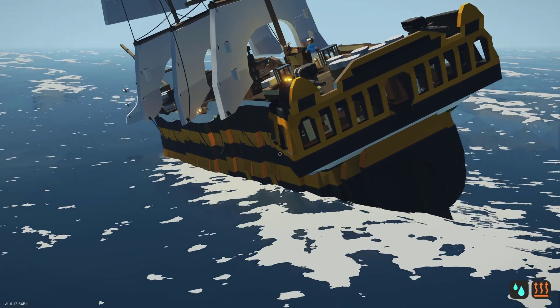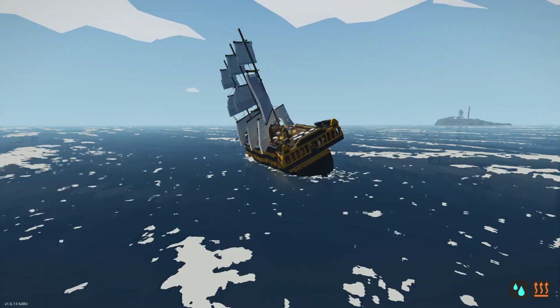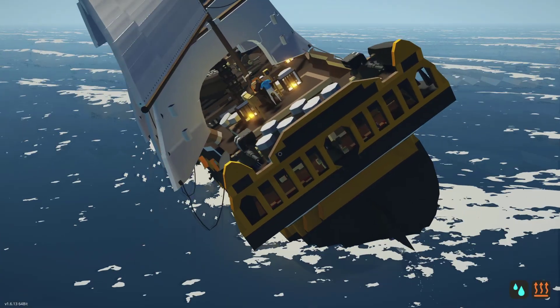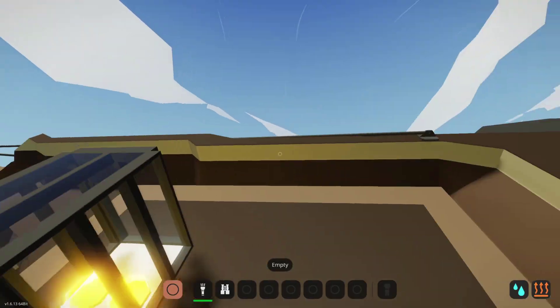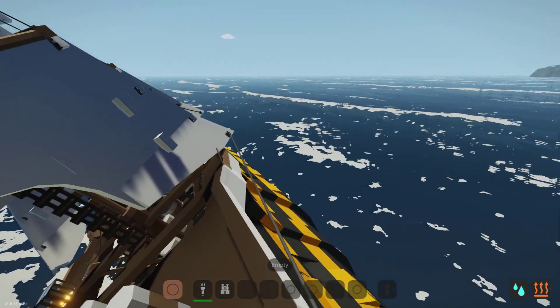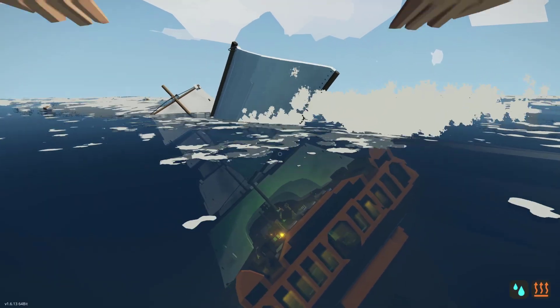Will it survive double of this? Let's find out - let's bring it up to 86. That's a little concerning but still holding on. Let's go to 100 percent. Things are sliding, that's not good - this is it. Abandoned ship! Once the weight shifts over in the ship, that's not gonna be good, and it's gone. So that was pretty cool.